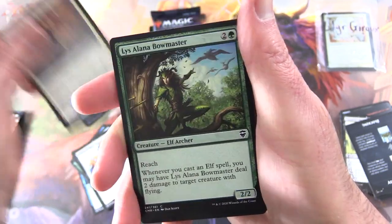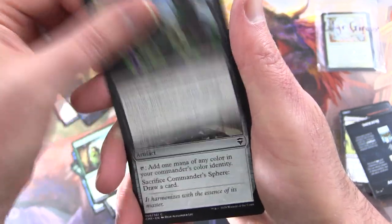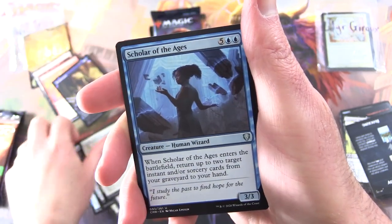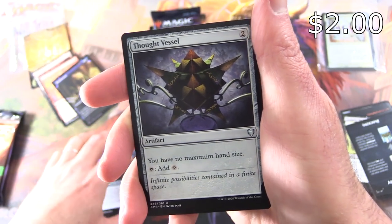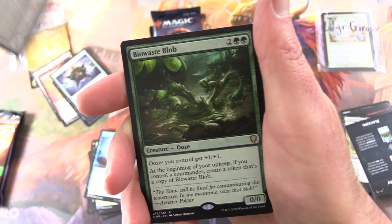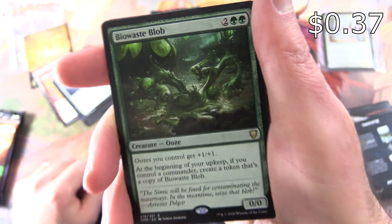Lizalina, Bowmaster, Eyeblight Colors, Commander's Sphere, Trusty Pack Beast, Uncommon Scholar of the Ages, Thought Vessel — there's a tasty pull. Nadir's Nightblade. And the rare is Biowaste Blob — saw this one the other day. Creature Ooze, 0/0 for four.